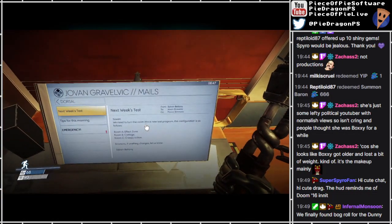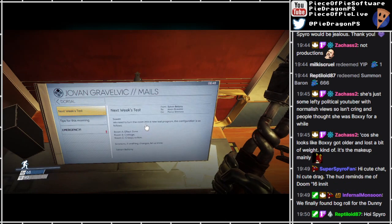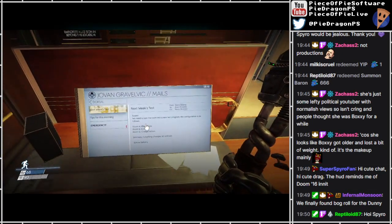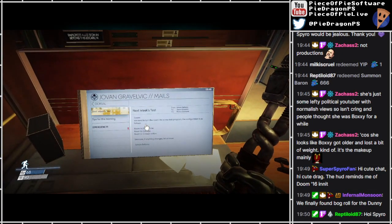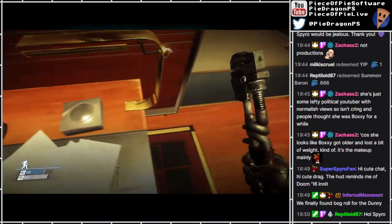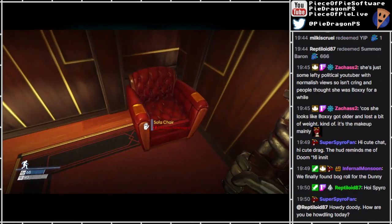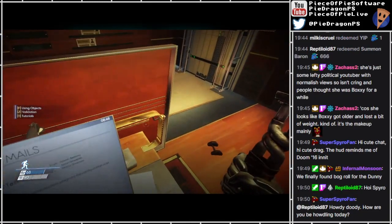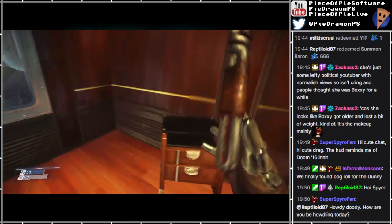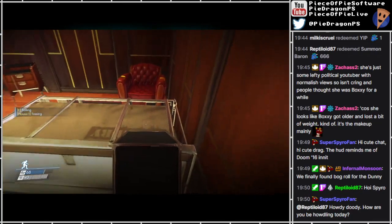I need to hold the crouch button to go prone. Hi Spyro, welcome. HUD reminds you of Dune 2016 - somehow I don't remember what the Dune 2016 HUD looked like off the top of my head, but it sounds like a good thing. He's probably been there a while, he probably needs it. Can this washing machine truck go away? Sofa chair - I don't even think to look at all the names of these things. Oh, I can pick up the fertilizer bags now. Filing cabinet. No.